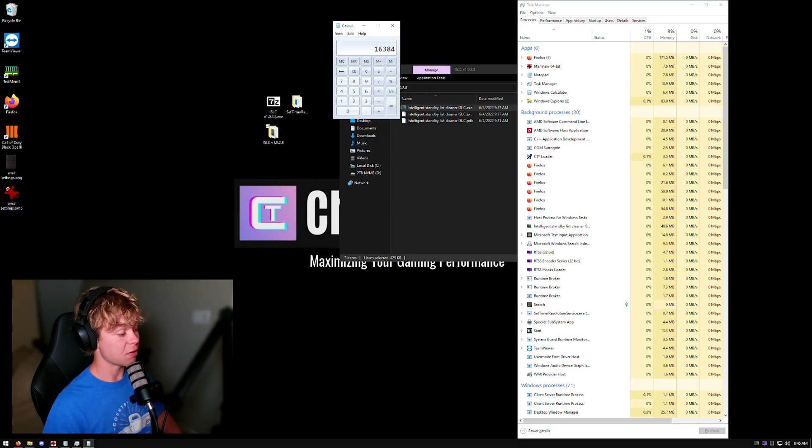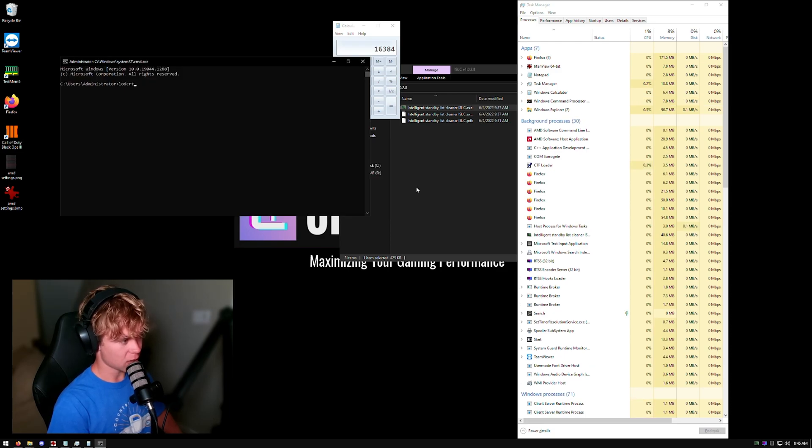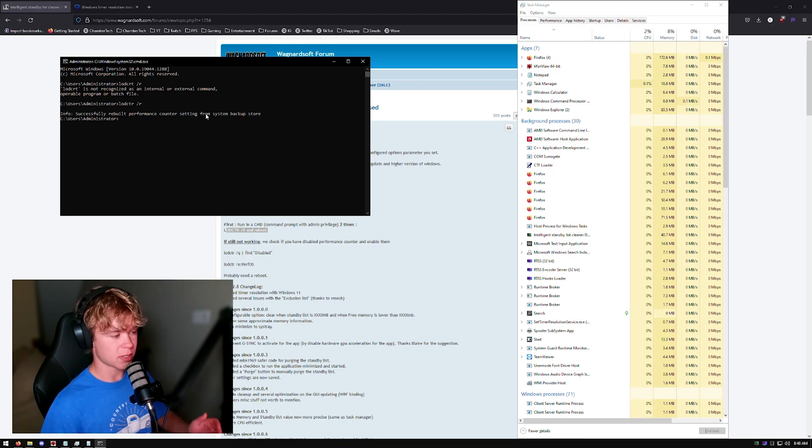If you're having issues and it's popping up a weird error, go to Windows Key + R, run CMD, and run 'LODCTR /R' — this will rebuild your performance counters. You'll need to reboot, and sometimes you'll need to run it again if it says there are no rebuilt performance counters.